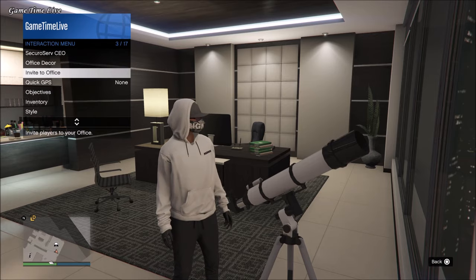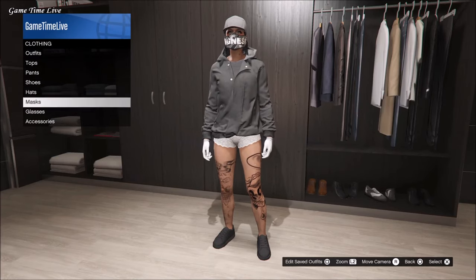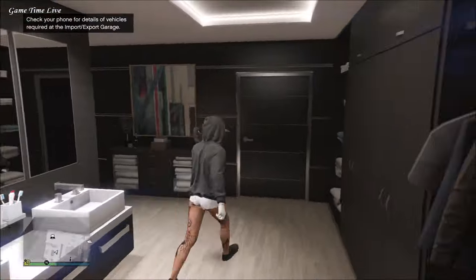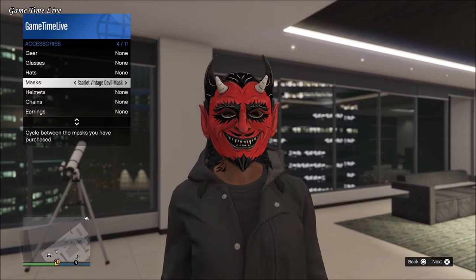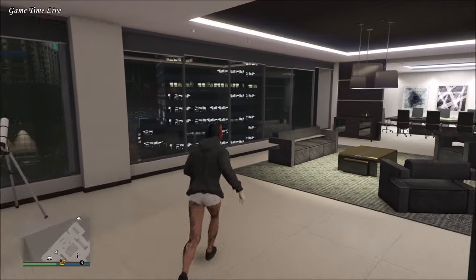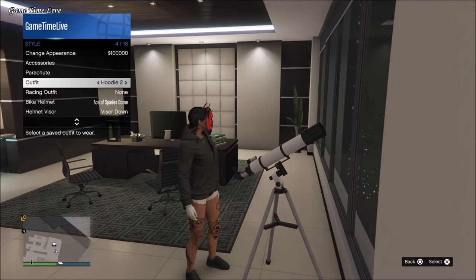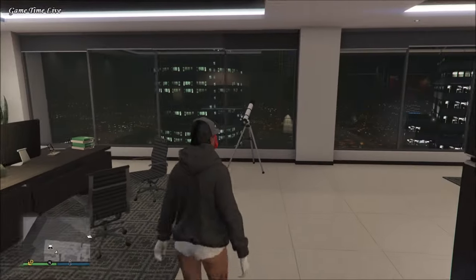Go back into your closet, go to the masks section, and take off the mask. Now save this as a new outfit — I'm saving it on slot number two. Back out and grab the mask that you want to wear with it; I'm going to be using the new Scarlet Vintage Devil mask. Once you've picked your mask, run past the telescope again, make sure you are glitched out, then open the interaction menu, go to Style, and apply the outfit we just saved.